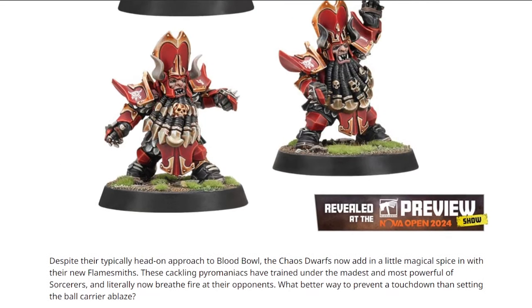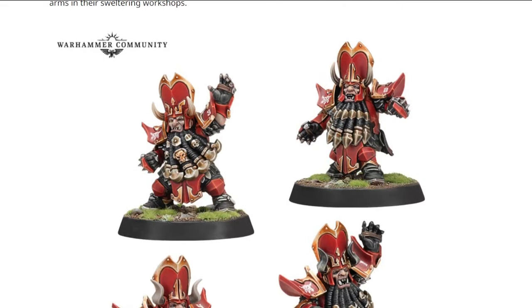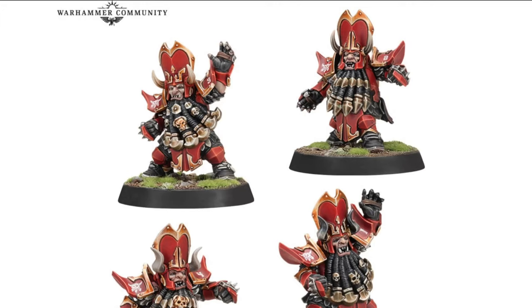Now here's the first of the new things. The Chaos Dwarf Blockers used to be 70k, Movement 4, Strength 3, Agility 4+, Passing maybe 5+, AV 10+, with Block, Tackle, and Thick Skull. They are changing Tackle to Iron Hard Skin to represent them kind of turning to stone. Now the interesting thing is they're also revamping Iron Hard Skin — in the second season rulebook it was only against Claw, it was a rubbish skill and nobody ever took it.